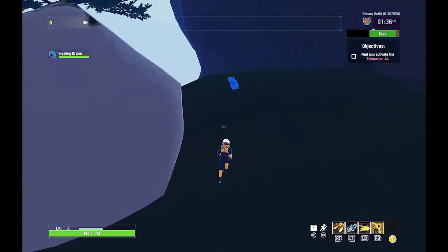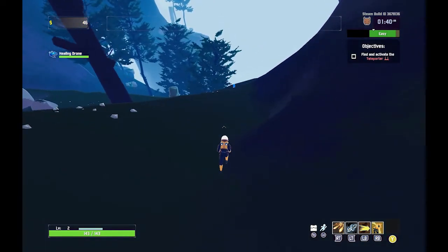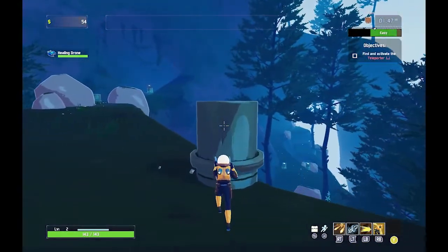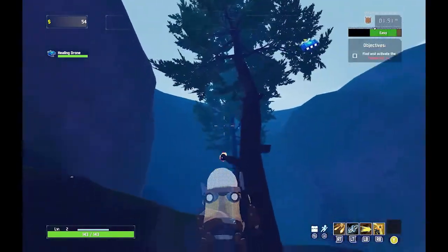It's basically wave survival, but you want to find the teleporter. You can see in the top right there — it has a little prompt for you to try to do that. Nothing in that barrel. I guess those are just kind of pillars there. Hey, leave my drone alone — if you want to go after somebody, go after me.